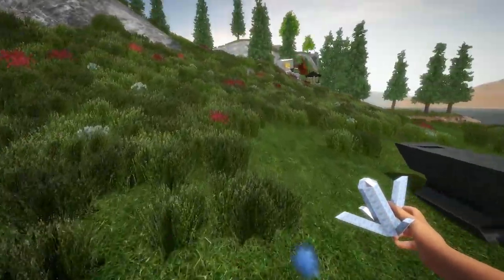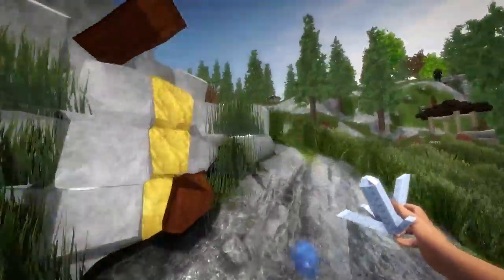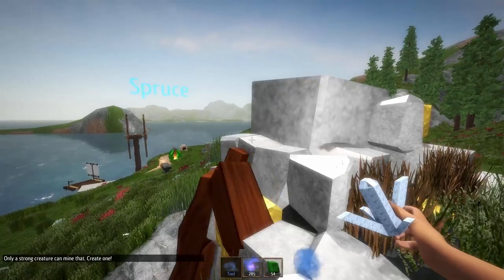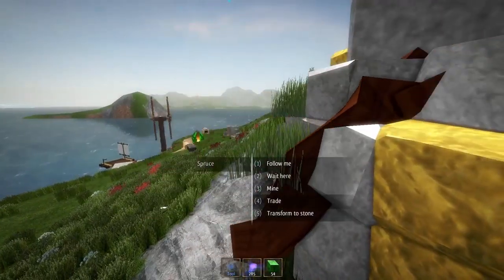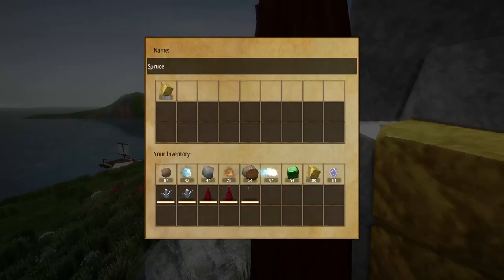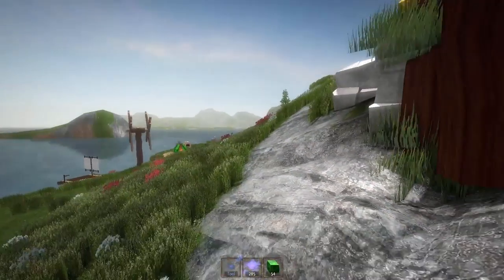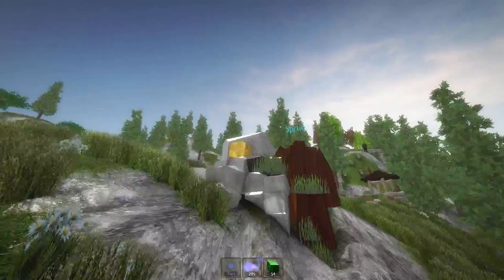This guy — our golem — is a beast. He's got to be holding at least a thousand metal now. Let's throw this down and trade with him. There's no number shown anymore. He has over a thousand. His name's Spruce, by the way, and I'll just let him sit here for now.